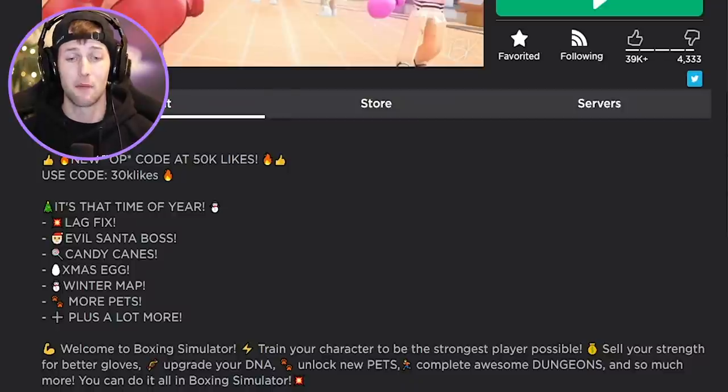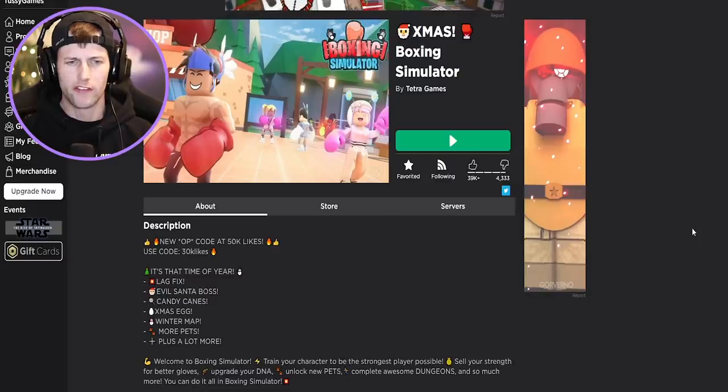Welcome to Boxing Simulator. Train your character to be the strongest player possible. Sell your strength for better gloves, upgrade your DNA, unlock new pets, and complete awesome dungeons and so much more. It says use code 30k likes, so hopefully we'll get something really cool with that 30k likes code.